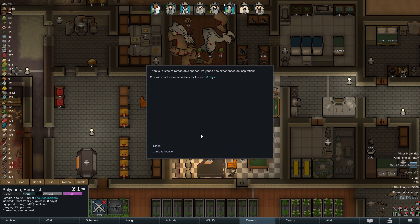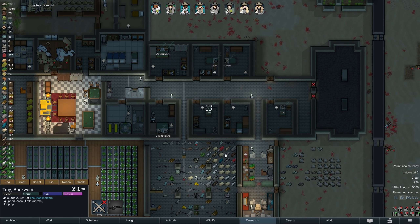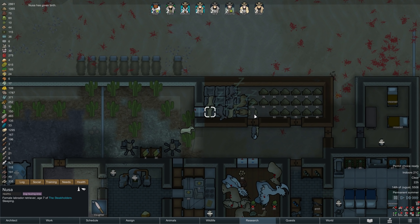With another day winding down, we can take one last look at our kill box, now almost fully equipped with turrets. Just a few seconds later, Labrador Noosa once again gives birth, and once again she is having triplets — but I think these three will be sold, as we don't need to go overboard with the animals.